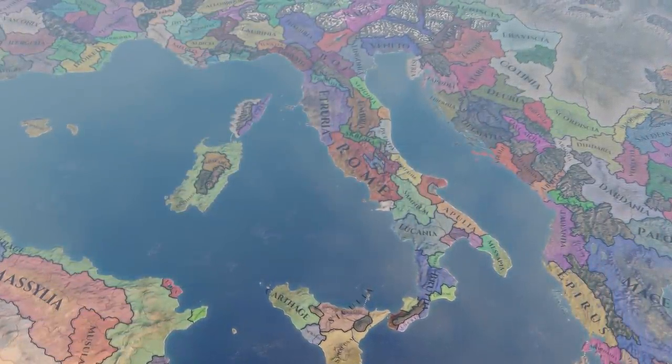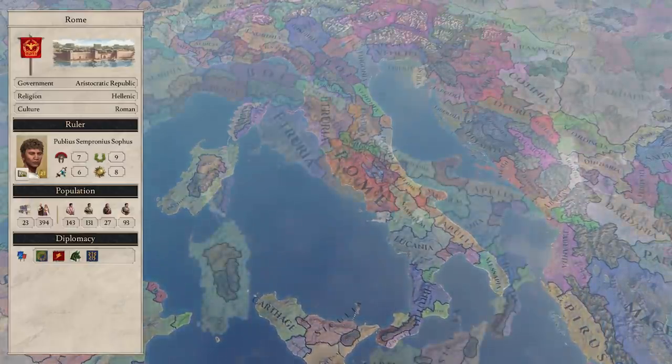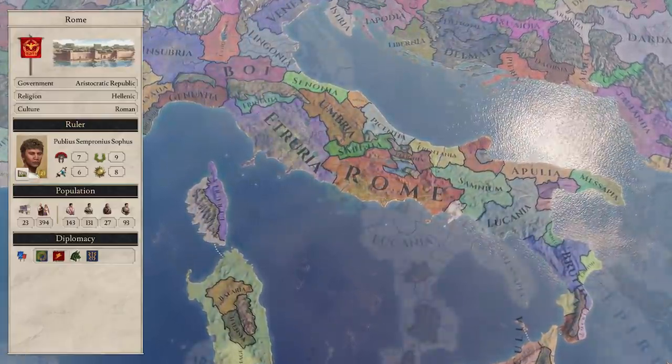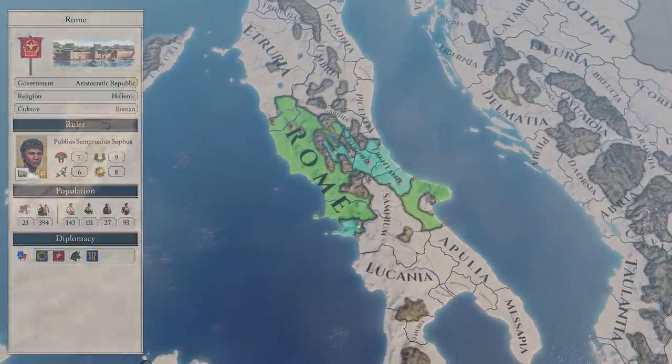First up — it had to be done — we have Rome. Rome are essentially the largest power block in Italy. They have the biggest population, and while the Etruscans to the north have more cities overall, Rome has four fedatory states that solidify their territory across the width of Italy and will come to their aid in wars.